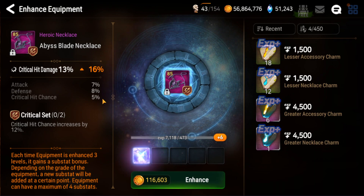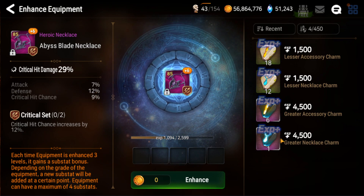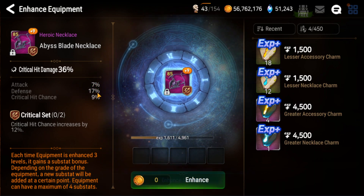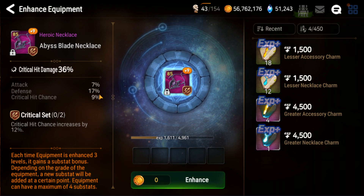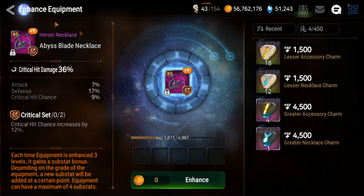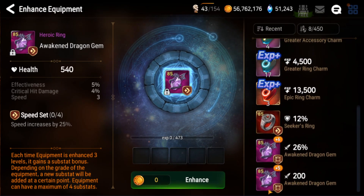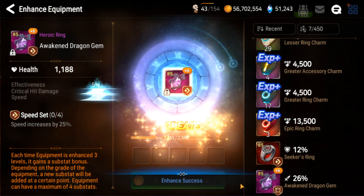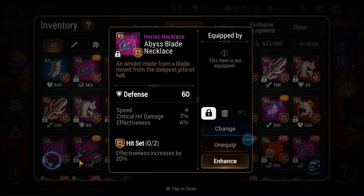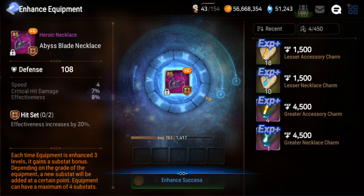Seven, eight, five — decent crit chance roll, bad defense roll. Bad defense roll again. So not a great piece anymore, but also not garbage — on a bruiser that might still work, so I'll keep it. Another speed piece — another garbage roll into speed. And I think that handles most of the stuff. Another speed piece here — garbage.